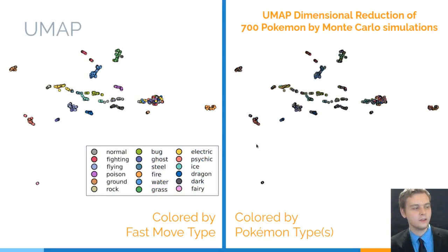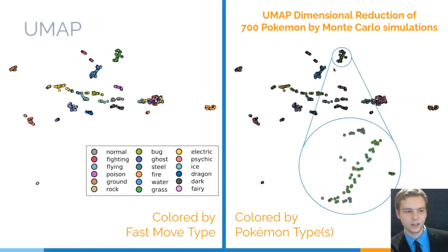We can also do a UMAP of 700 Pokemon versus 700 Pokemon through the Monte Carlo simulations, which are a lot quicker to run. We can reduce that down into two dimensions using UMAP, and we can see some very strong structures with the fast move type. If we break that down further with the Pokemon type, we can see more structure contained within — for instance, here are all the Grass Rock Pokemon, here are some Grass Poison, and this is Grass Dark.